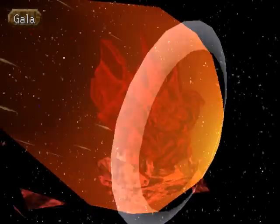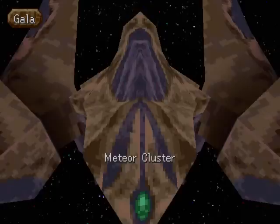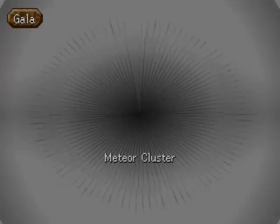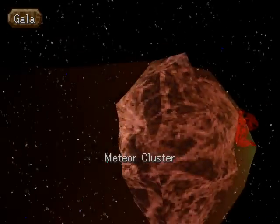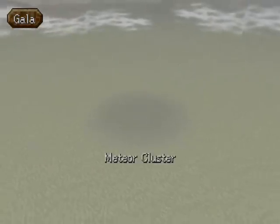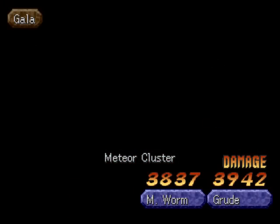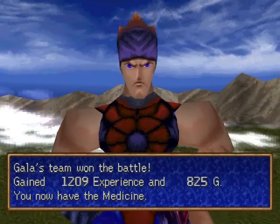This looks a little over-glowified. Whoa — that looks badass. Meteor Cluster! And what happened to the music? Oh, there's the music. I think I just killed everyone. Overkill. And we get an extra medicine anyway. That Palma is very powerful. Of course, its summoning takes a long time.